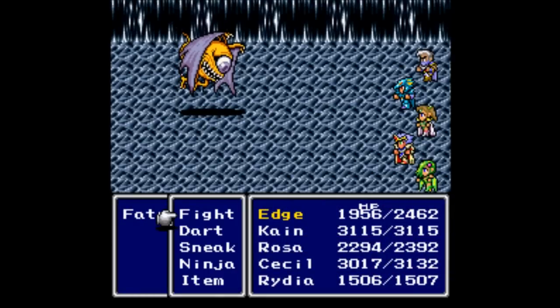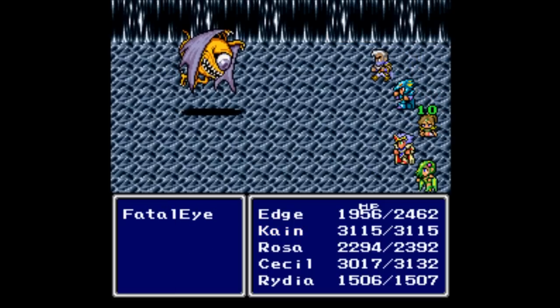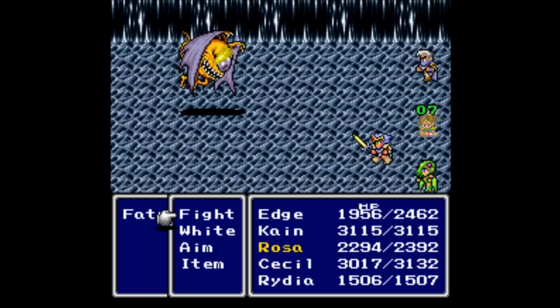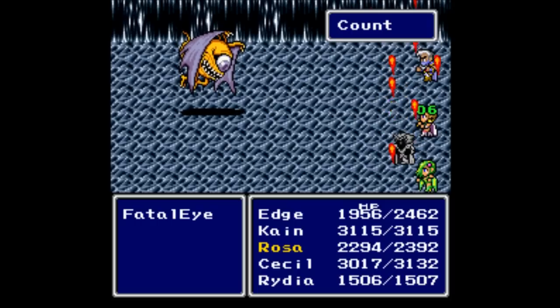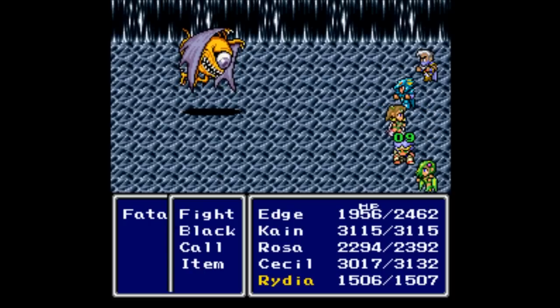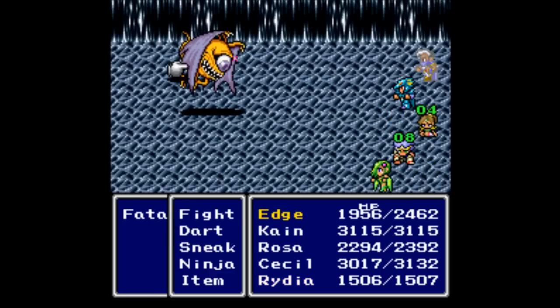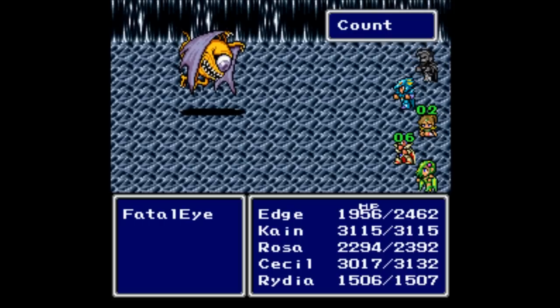We need to head further west, but we have a new opponent: a Fatal Eye. We have to kill it pretty damn quickly because Rosa is on a countdown. If we don't kill it in time, she will die — as will Sassel. We just need to start doing as much damage as quickly as we can. It doesn't have to be the strongest abilities; we just want to finish before Rosa kicks the bucket, which is looking to be very soon.